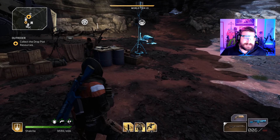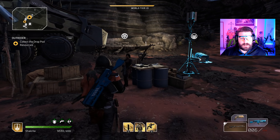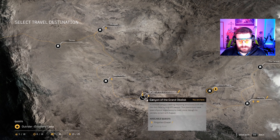All right guys, I am Jack Novin. Today I'm going to talk about a real quick hidden side quest that is on the Canyon of the Grand Obelisk. If you're talking to Chana — sorry for any spoilers — you'll see it'll say you've got a Forgotten Chapel quest. You basically have to activate five pillars around the map to activate the quest and start it, and you get a legendary reward from it. I'm going to show you where those pillars are and we're going to do the quest.